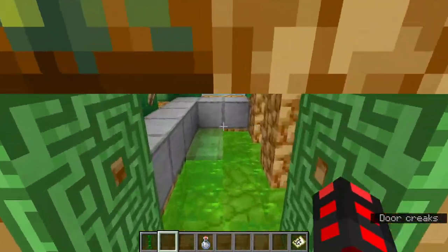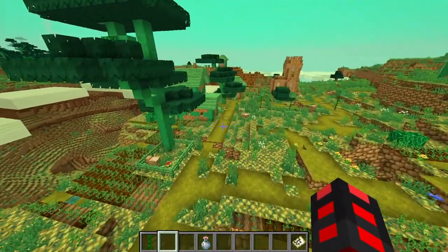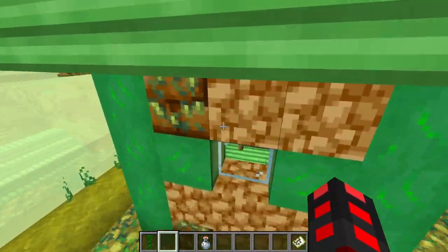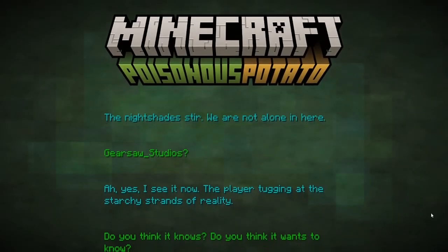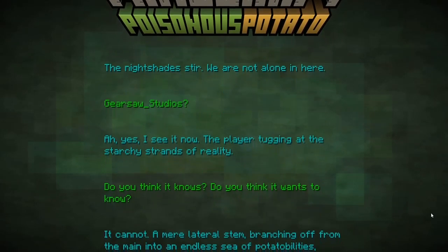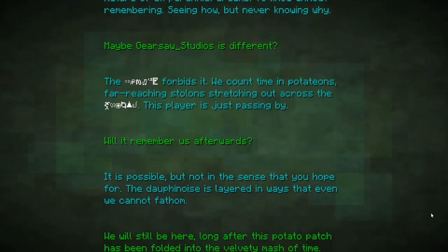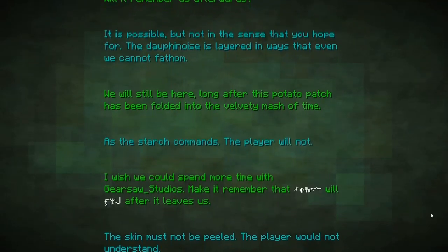Looking around, there's a completely normal plains village besides the block palette, and there are villagers in this dimension. It's a completely functional dimension. If you happen to fall out of the world, you'll be met with a humorous credit sequence — it's a joke on the End poem, since the End poem is intentionally not meant to make sense.